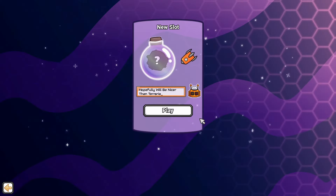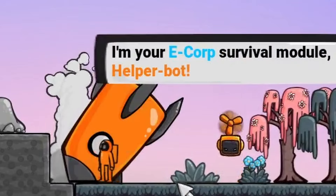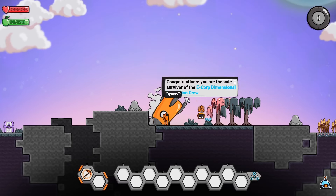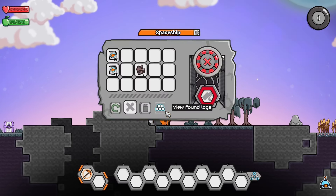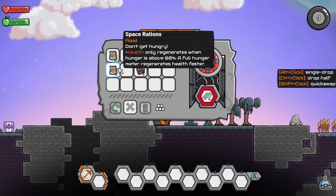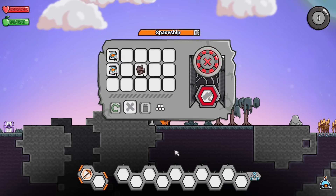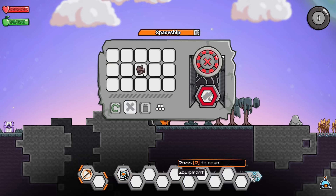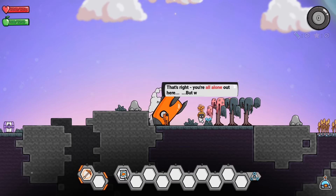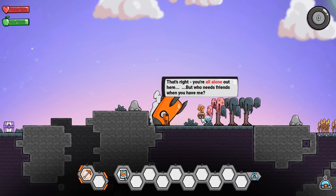We aptly name our character and hope that will actually be true. We have a little helper bot — it looks like we've crashed here, and all my buddies died. We can open this up. There's a tattered backpack which is unusable, and space rations. Health only regenerates when hunger is above 80%; a full hunger meter regenerates health faster. We're all alone out here, but hopefully the bot will be helpful.